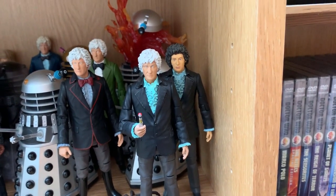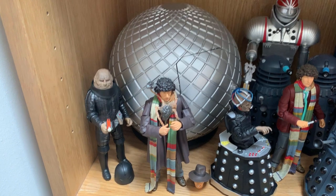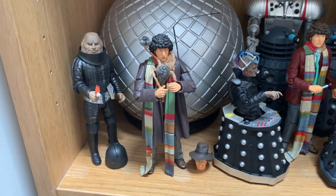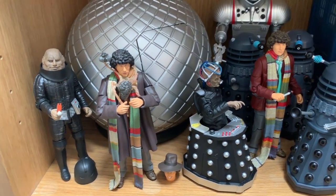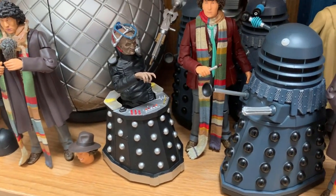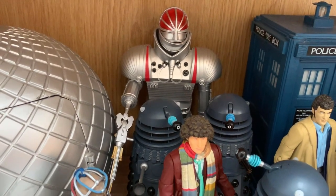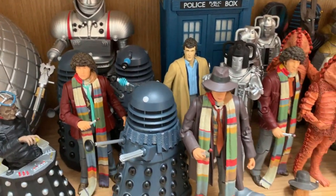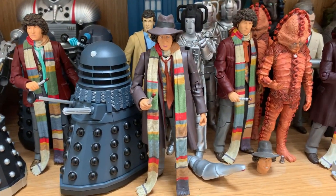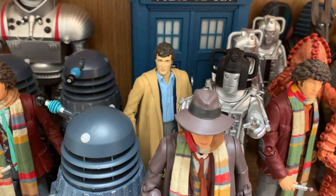So we now move into the Fourth Doctor era. Welcome to Season 12. It's not strictly in broadcast order, but we've got the Sontaran Experiment, Styre with his ship. Then we've got Tom being strangled by a Dalek Mutant from Genesis of the Daleks, and obviously more Genesis - three Genesis Daleks with Michael Wisher Davros and Tom with his solemn head on stuck in the middle. At the back we've got the K1 Robot from Robot. We've also got Tom with a hat on from Genesis of the Daleks, and behind him we've got Harry Sullivan from the recent B&M sets this year 2019 - a much welcome release.